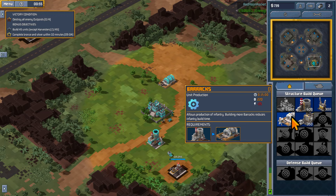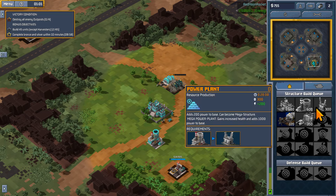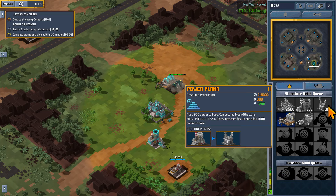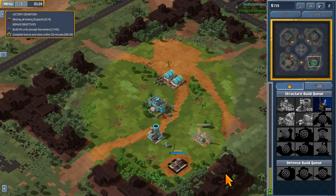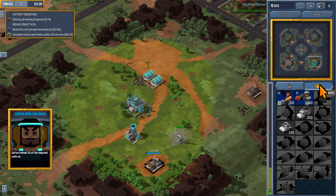We can afford another barracks so we'll build one — that lets us do things faster. Power-wise we've used 75 out of 100, so we need another power plant which costs 300. Barracks complete! You can see production is multiplied times two so things build much quicker now. We're using all of our power right now but once the power plant is constructed we'll have more. We've trained 10 so far.